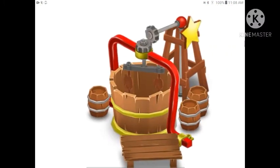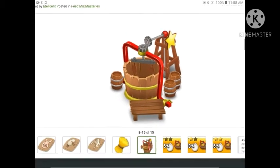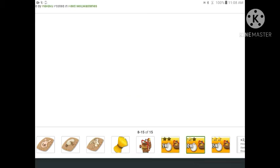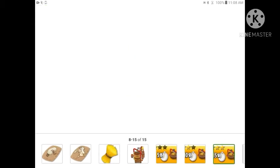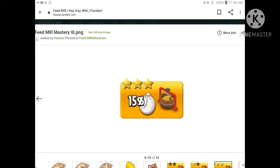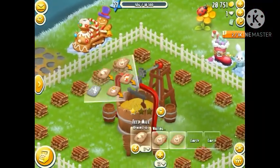There's a star on that tower-like structure which you only unlock after you fully master your machine. On the first star you get a 5% boost to your feed mill, the second star a 10% boost, and the third star a 15% time boost. Let's return to the farm and have a look at the feed mill.